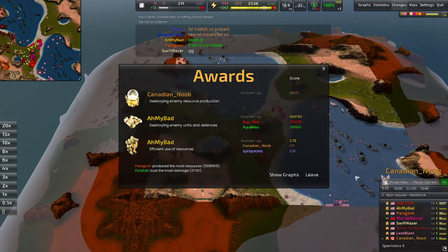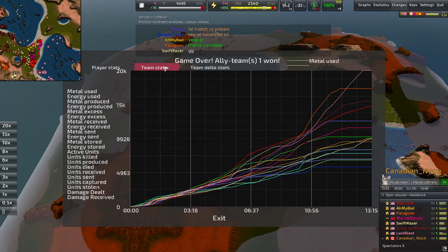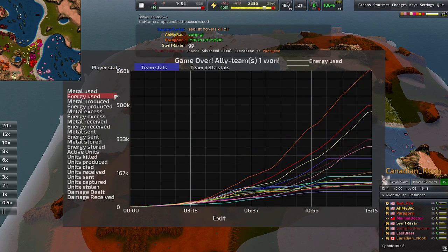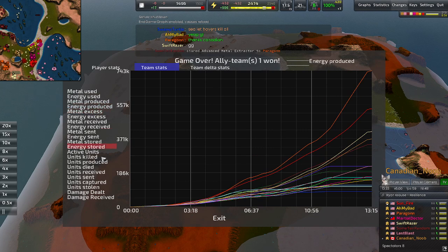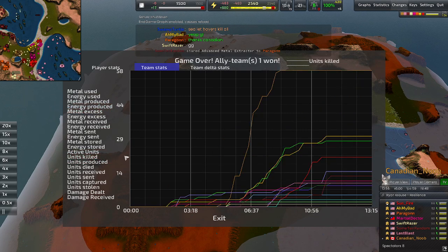Let's see if I can find the graph. Eco is not the greatest, but damage to units is pretty good.